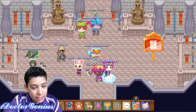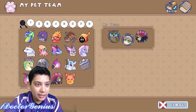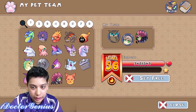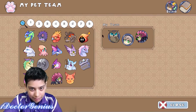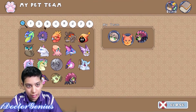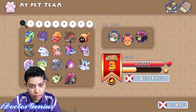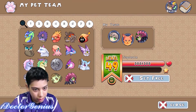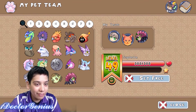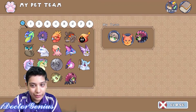So guys, you can catch pets that are at your level by doing something else. This pet of mine is extremely strong — 44, 49 — I found it! Guys, I caught two pets over this time.